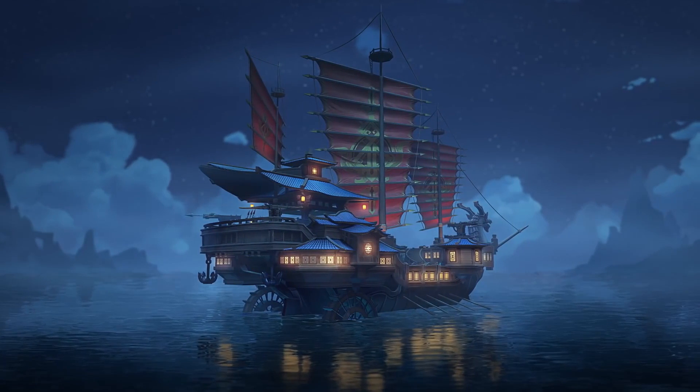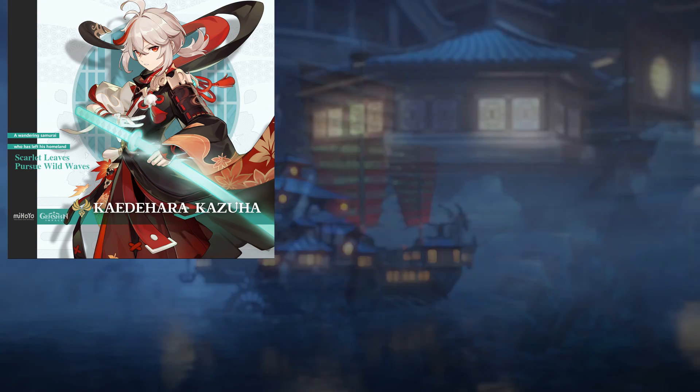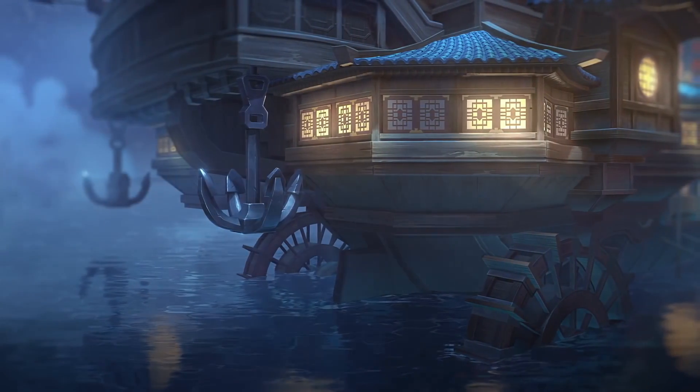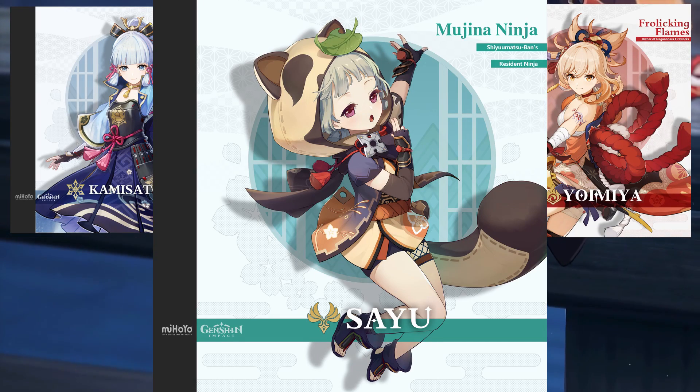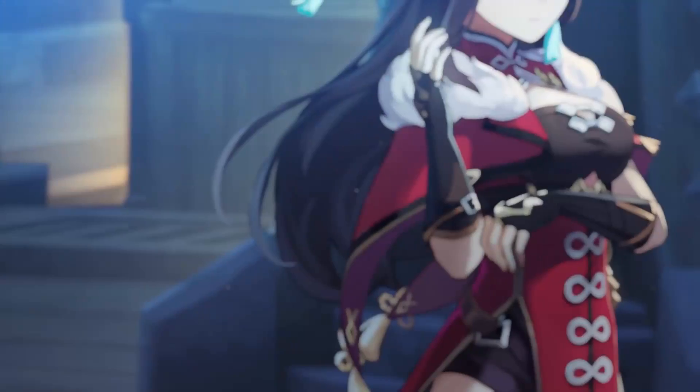Hey guys, welcome to another video. Today we will talk about Kazuha, the new 5-star Anemo character, and the other new characters that miHoYo has released, which will include Ayaka, Yomiya, and Sayu, which will be released in probably version 1.7 and 2.0.